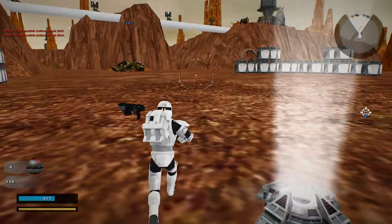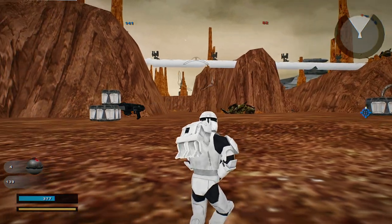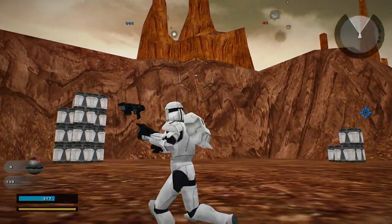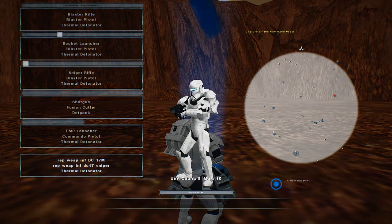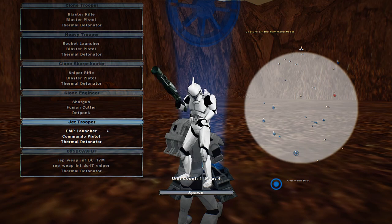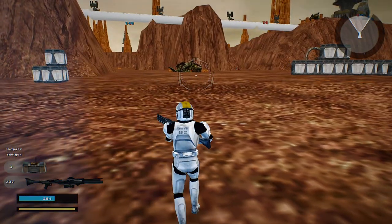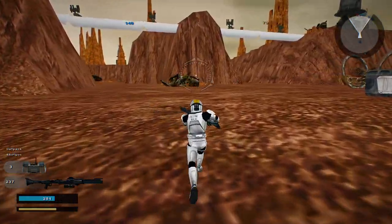Now we have a neutral command post. Oh, hello — I didn't even notice. You can go up here? There must be some way to climb up. You have a shotgun and an EMP launcher. Let's do the clone engineer and see what we can do about that.